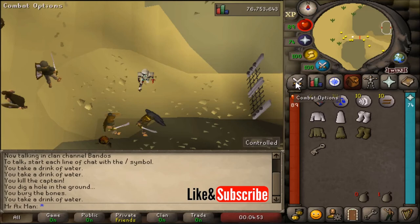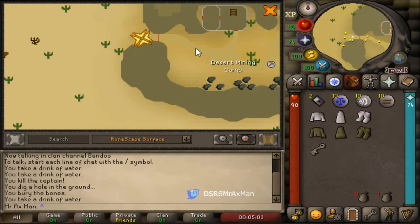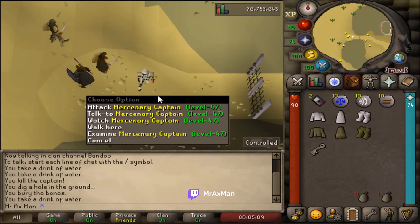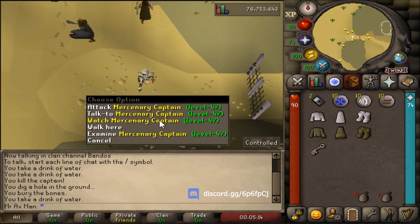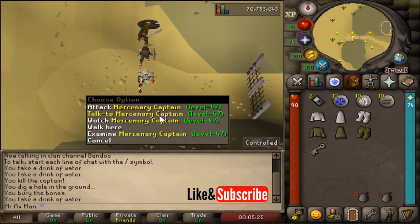We're going to start off by getting the metal key, so make your way to my location on the map. I'm in the Kharidian Desert, just outside the desert mining camp. Here we need to kill the mercenary captain to get the key. If you're doing the quest right now, do not attack the captain — instead, talk to him and upset him enough so that he attacks you first. Once the captain attacks you, you auto-retaliate and kill him, and he'll drop the metal key.